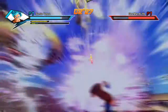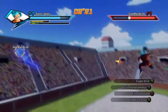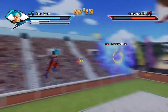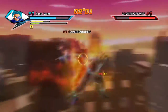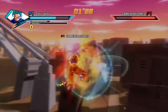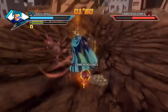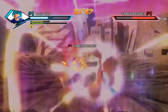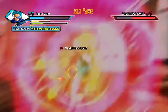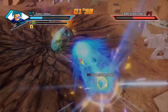Another crazy thing about Xenoverse 2 is the earthling transformation — they use the Nimbus cloud and the Power Pole. People seem to be disappointed by that, but I'm not that disappointed. I think it makes sense because it would just be weird if earthlings transformed into something completely different — like, you wouldn't expect an earthling to suddenly have green hair. I think going with the Nimbus and Power Pole was the right way to go.